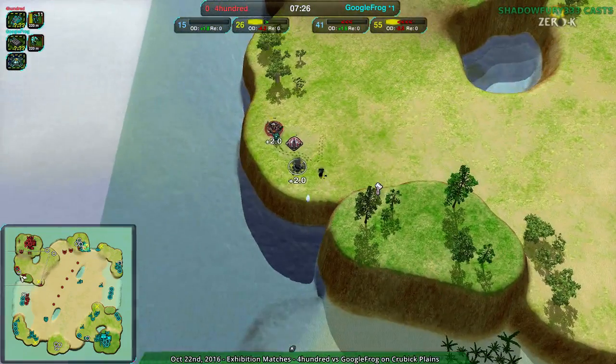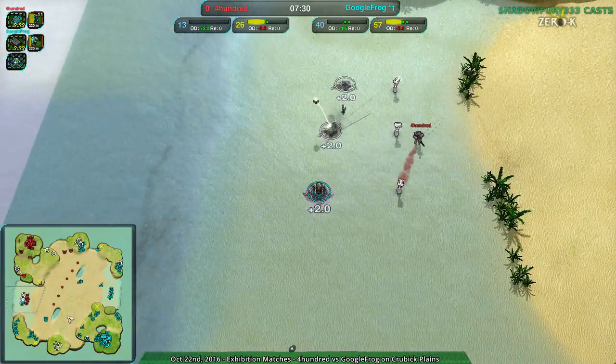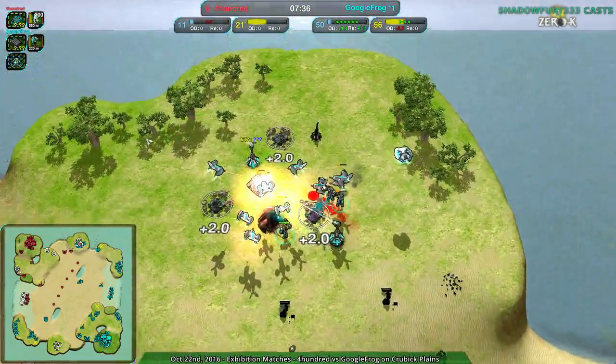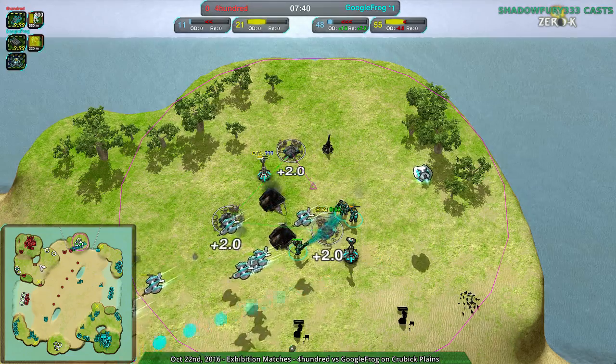There's the follow-up banshees waiting, and another scythe is taking out the western side for 400. While at the same time, 400 takes out the western side from Google Frog — but 400 is in a much worse position; that's their main base. And at this point, 400 is 30 metal per second behind. We might see a GG very shortly and I wouldn't be surprised.